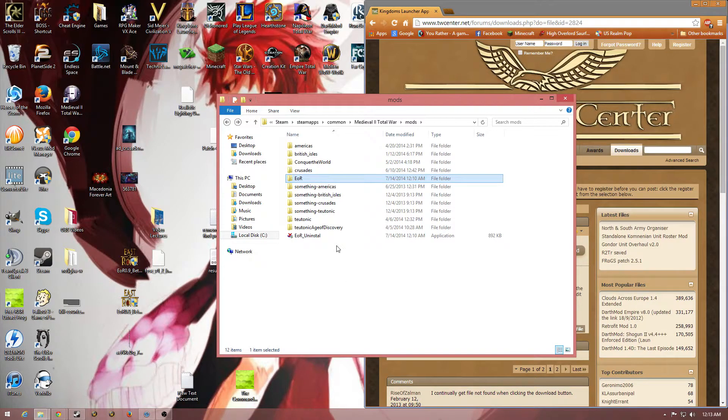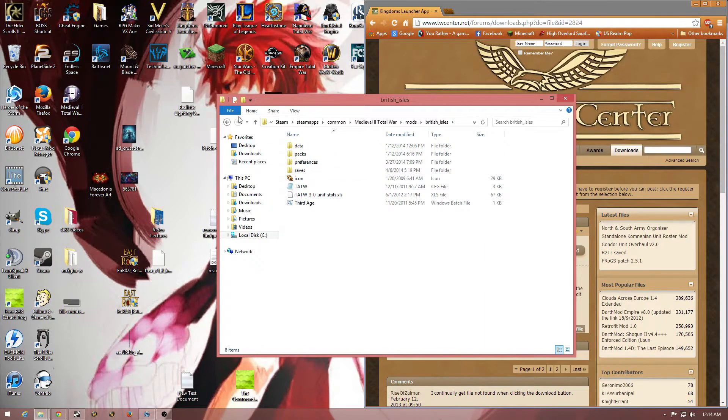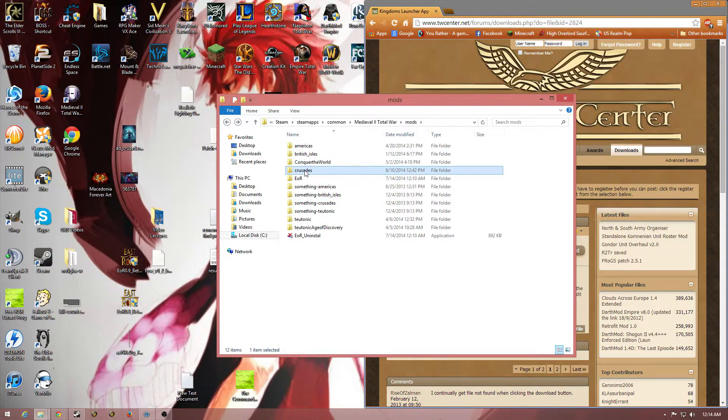Now what I have to do is make it so I can launch it from the launcher. As you can see, I have these — the Americas expansions, those are the original expansions. And then these current ones I have here are other campaigns. I just renamed them so I can launch them easier. Like this is the Planet War, this is the Third Age, this is Stainless Steel, and this is the Game of Thrones one that I have.